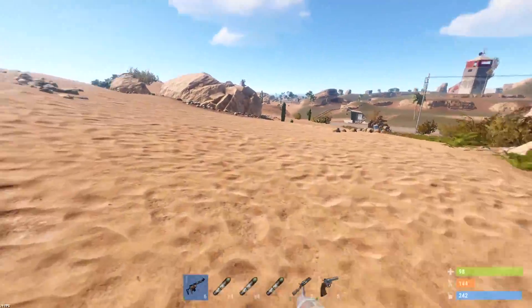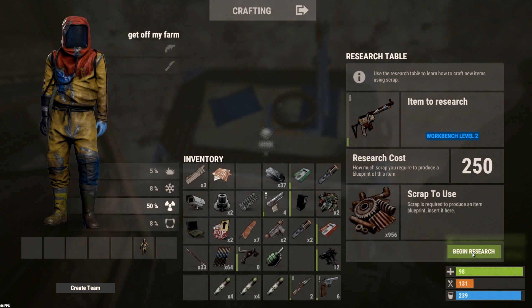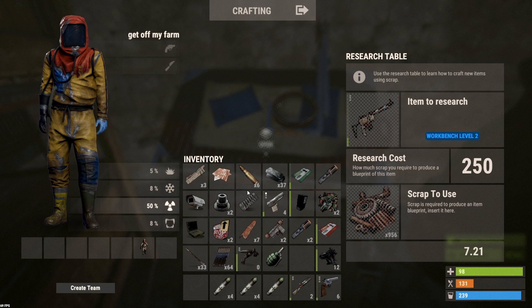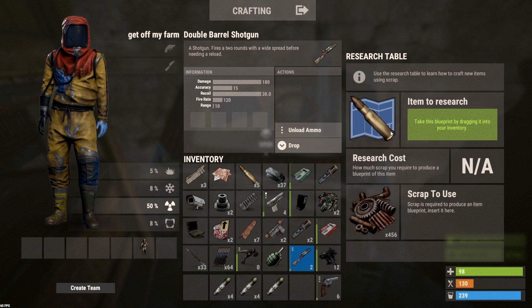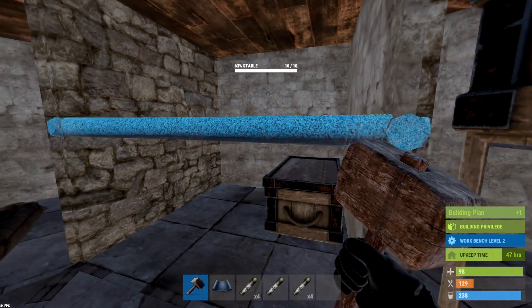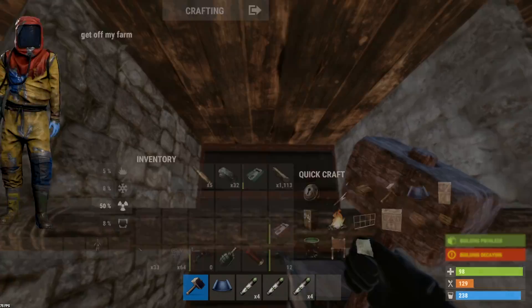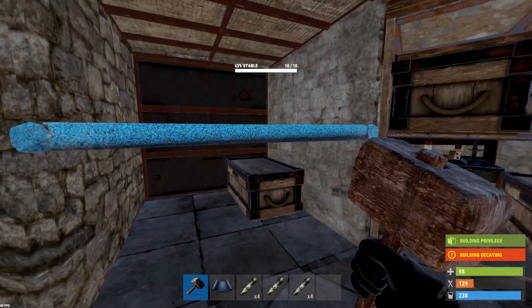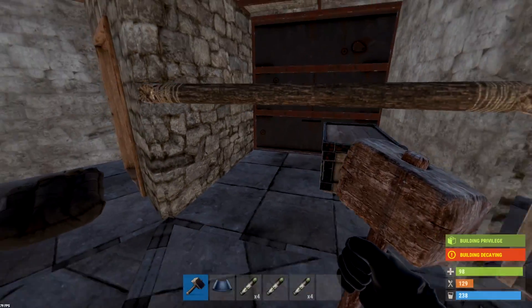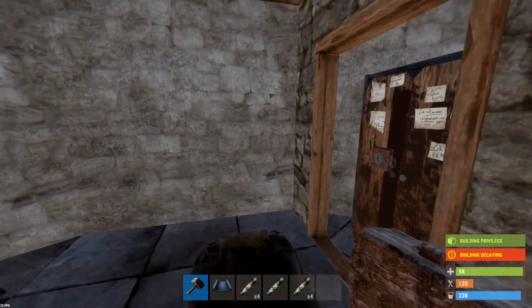We have enough scrap to research the rifle and bullets, which is excellent, and we have a bit of scrap left over. Pretty soon we'll be able to do military tunnels. Let's research the semi rifle and the ammo for it too. I might research the double barrel as well, because I might want a shotgun when I go in there, especially when they rush you. One thing we definitely want to do is upgrade this back wall to armored - 25 high quality for that, that's mad. We also want to upgrade this roof - this is going to be our actual loot room area where our main loot will be, with an unlootable room, which is why we're going for armored.